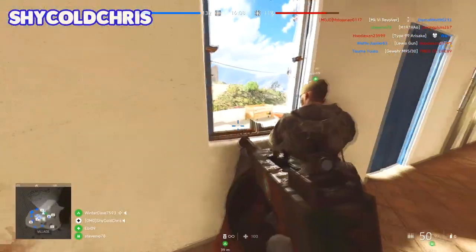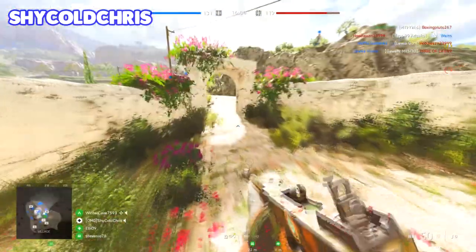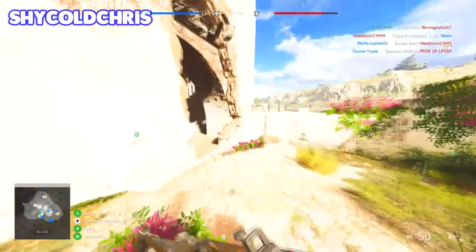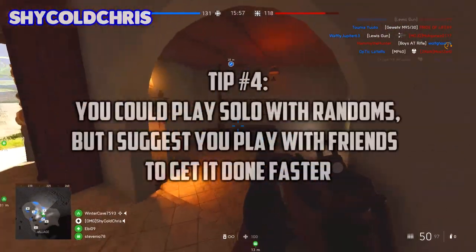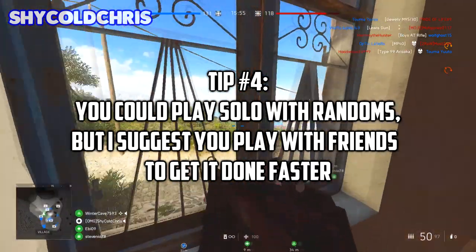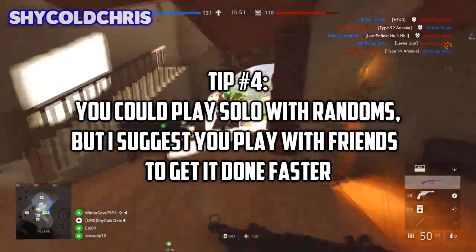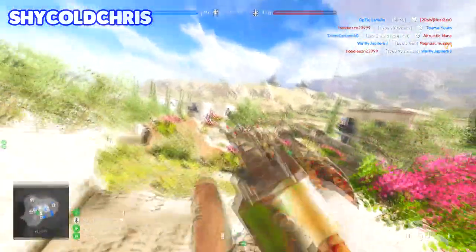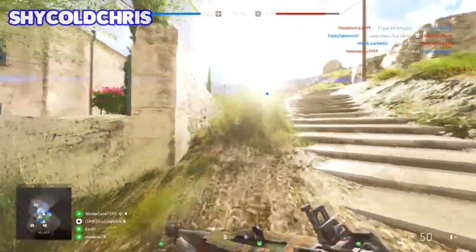Now onto the final stretch. The final assignment is to kill enemies or revive teammates 200 times as a squad — notice the 'as a squad' part, which means you won't have to do this all by yourself. You could play solo, but I recommend playing with a group of friends because you'll know what you're doing, unlike randoms who sometimes don't.